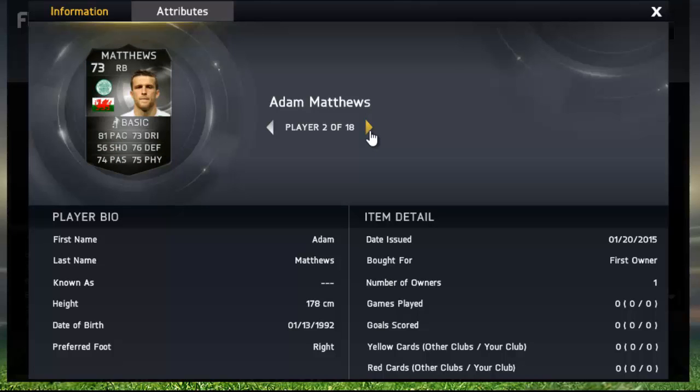Adam Matthews, the right back — he's going to be pretty expensive, very expensive in fact. And to be honest, he actually doesn't look too bad. Good pace, good defending, really really good passing for a silver as well. So it's going to be expensive, but it might be worth it.